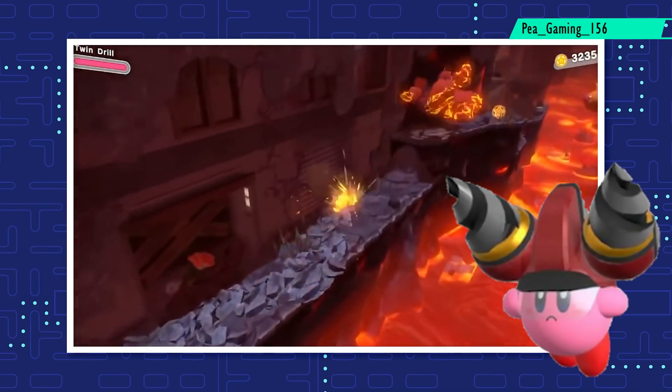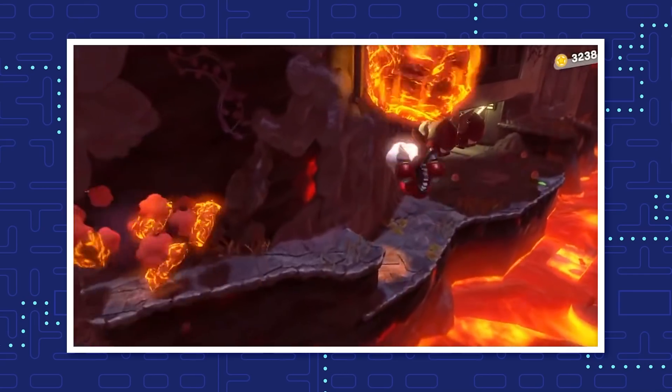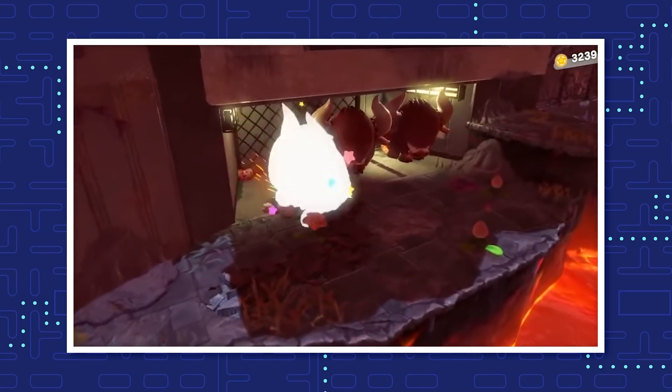Twin Drill is the third and final upgrade of the Drill. As its name suggests, it gives Kirby not one but two drills. It is twice as good as the original Drill, doubling its speed and damage. The blueprint of Twin Drill is hidden in the barrel at the start of Stage 5, Level 4.